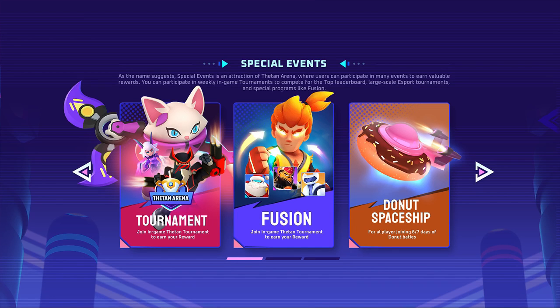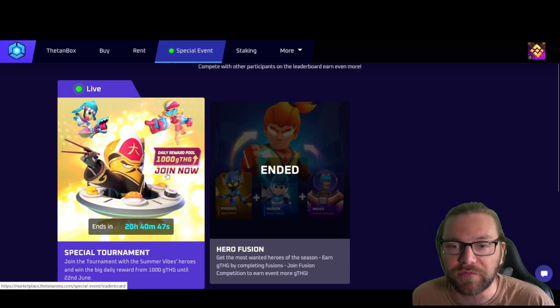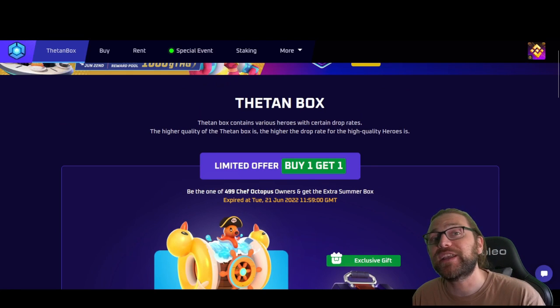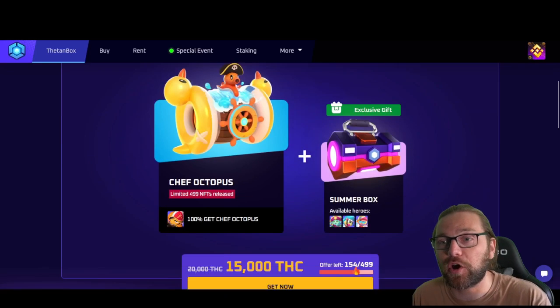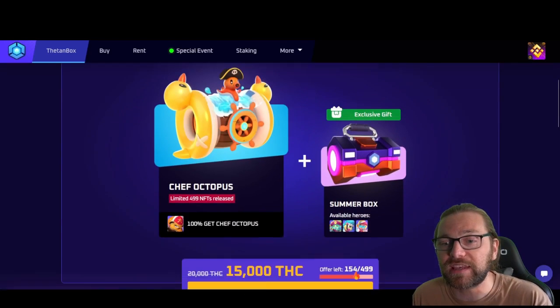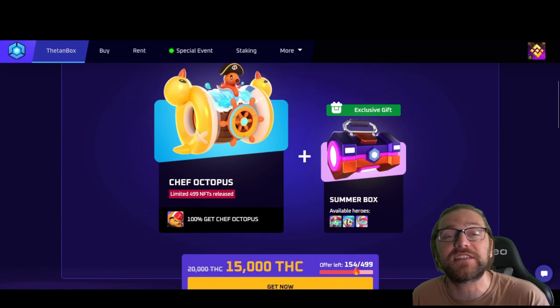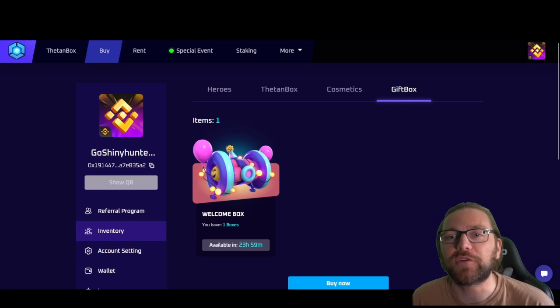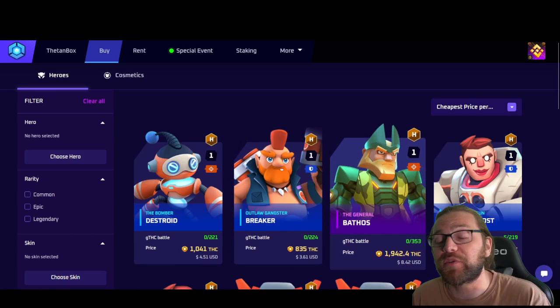One upcoming event is the Trading Hero event. They've also had a special tournament and hero fusion event - the special tournament had a daily reward pool of 1000 gTHG tokens. For picking up a hero, you can buy one fresh from the Theetan Boxes - this one gives a 100% chance to get Chef Octopus and you get a summer box free. If you log in, there's also a welcome box free that you can claim, available to open in 24 hours.